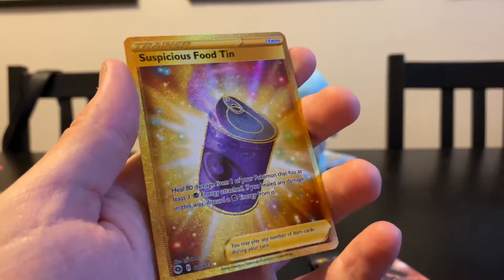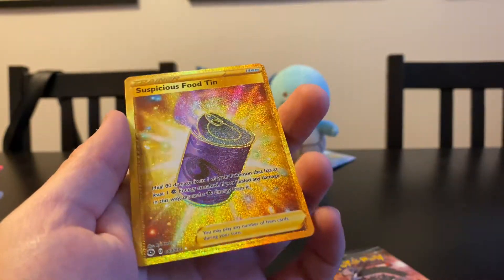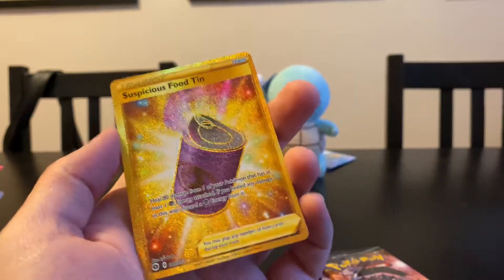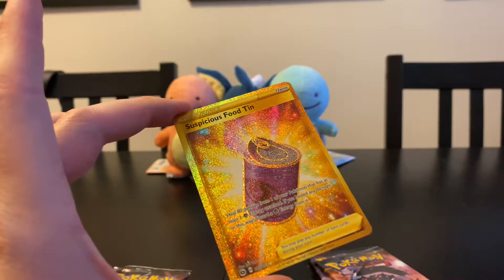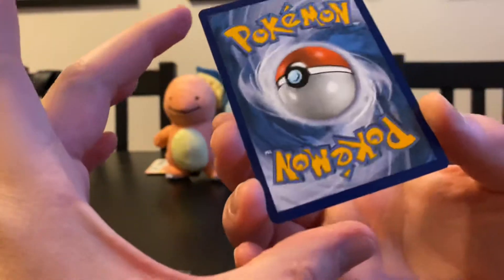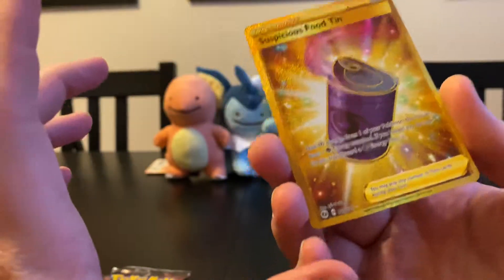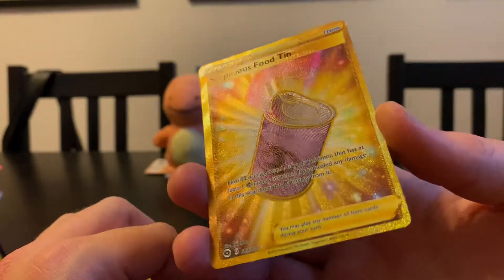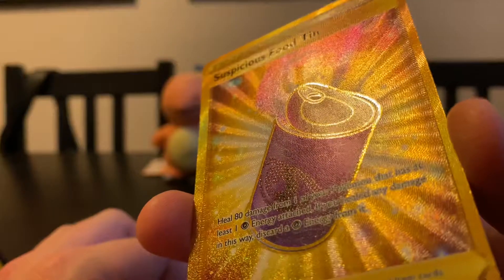So we got a golden card! This is number 80 out of 73 — this is actually a really rare card. But it's just a food tin. There are worse cards you can get. It's a beautiful-looking card, holy smokes. But the centering is terrible — you see how much bigger this border is than the other? That would make it PSA 8 or something. I'm not going to sell it, but look how cool the textures are.